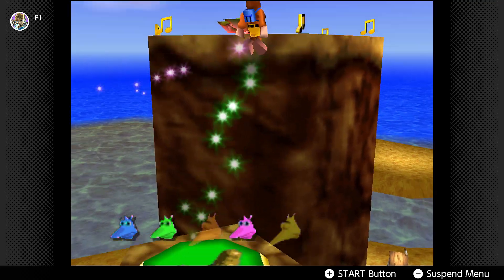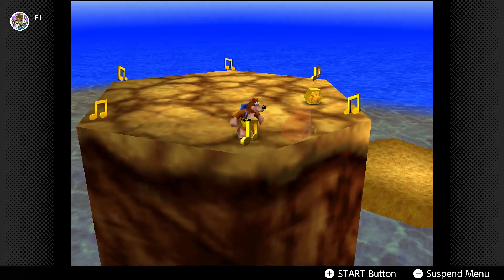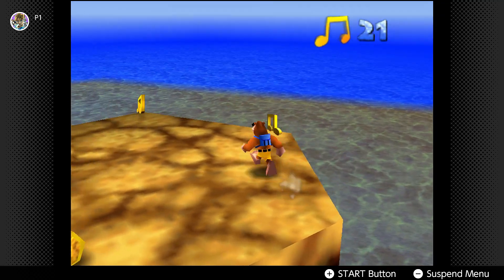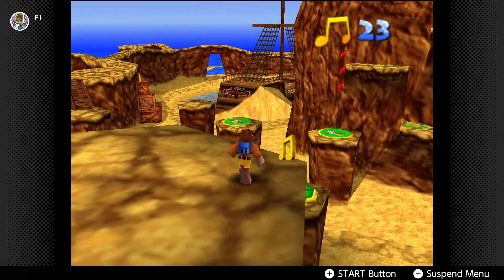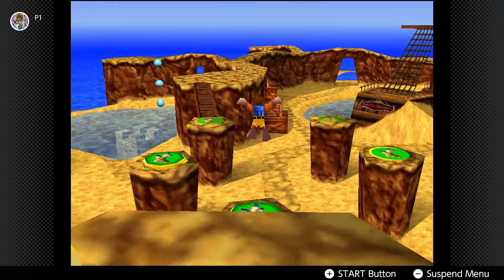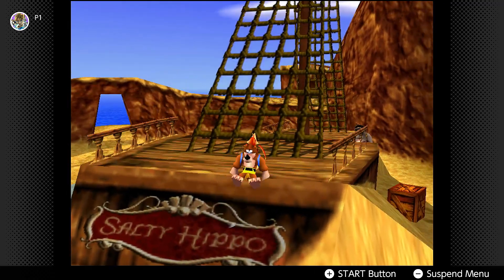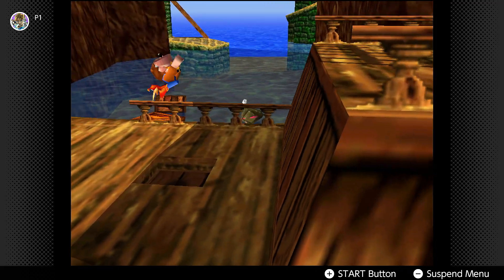Just get up here and you get two pieces of honey if you beak bust on him like that, which is good especially if the clams are going to actively come after you. Let's take care of that ship first. I just want to come over here and get the other move because they're relatively close to each other — quite fitting, 'salty.'